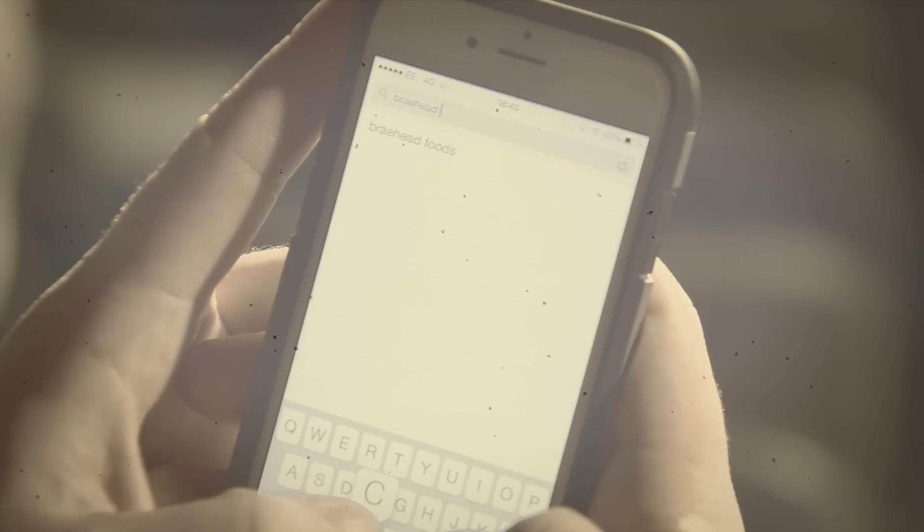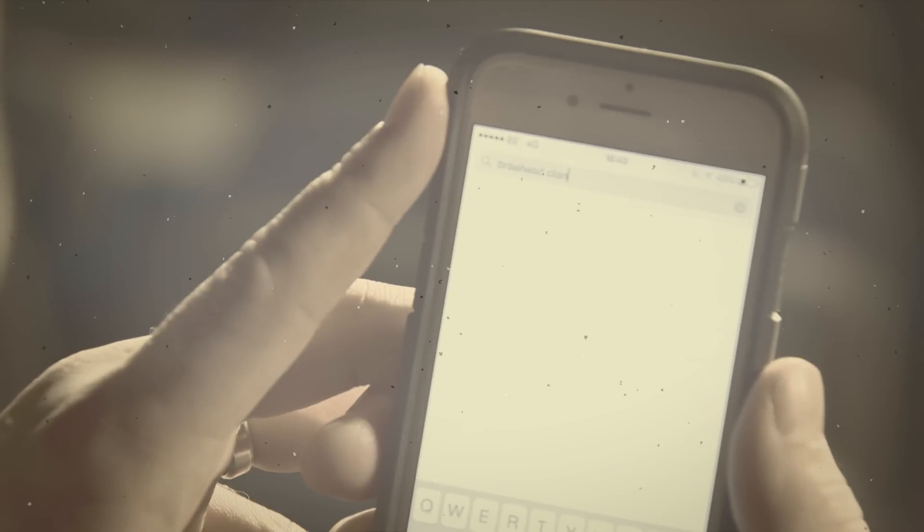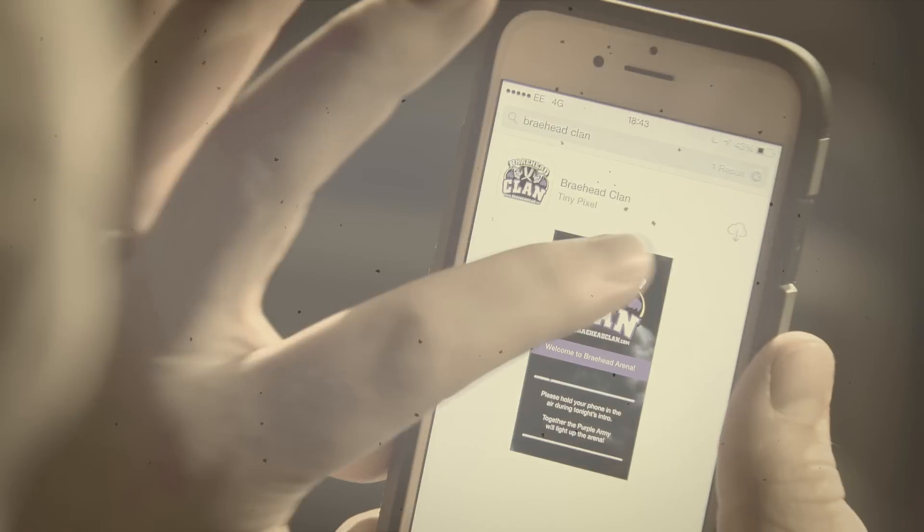Simply access the App Store on your mobile device and find Brayhead Clan. There it is. You've got it! Well done, Horty!